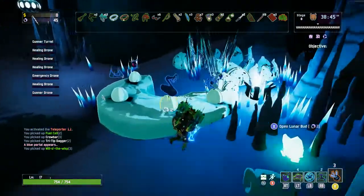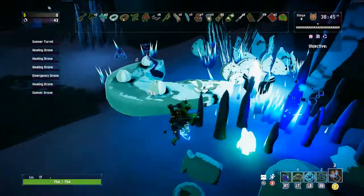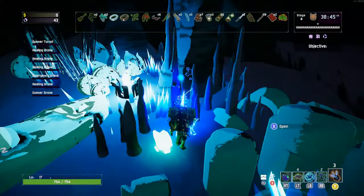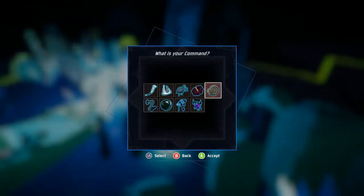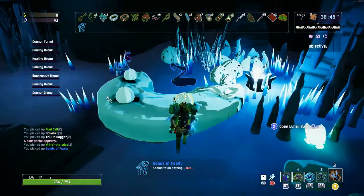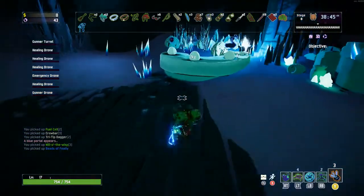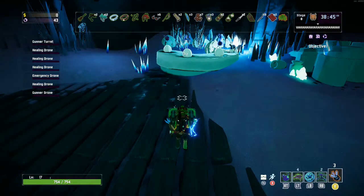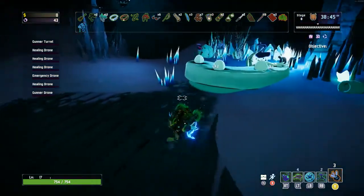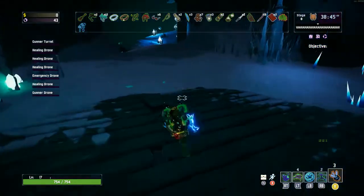And likewise, if I open this Lunar Pod — something unique about Lunar items — they have two different pools that you can pull from for this effect. So I bought the beads; that gives me an option to pick any of the passive Lunar items, which I actually want the beads. I can't actually show you the other one, but the other one is if you were to get a use Lunar item — like the Effigy or the Meteors — it'll again be a choice of any of the Lunar equipment items.